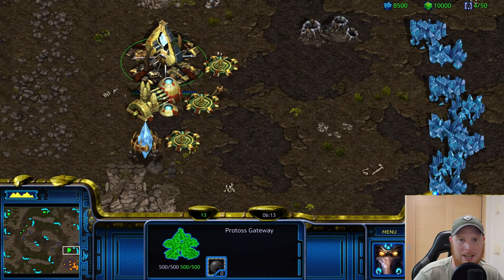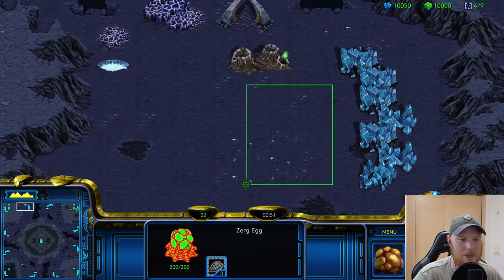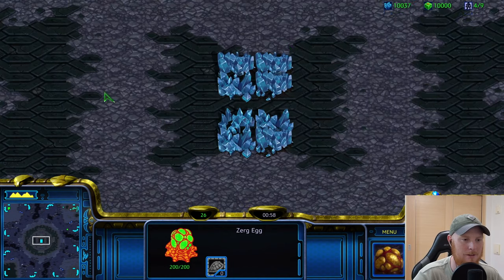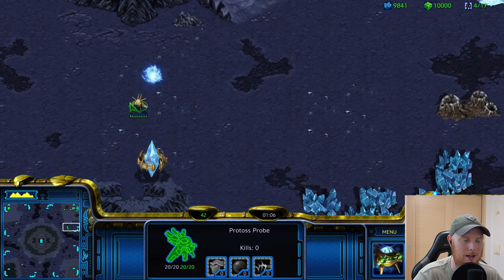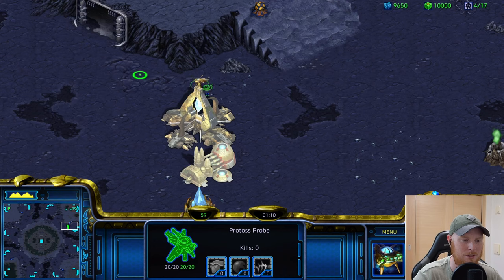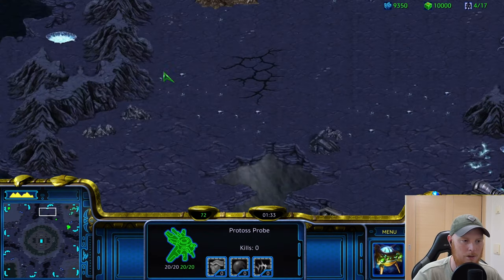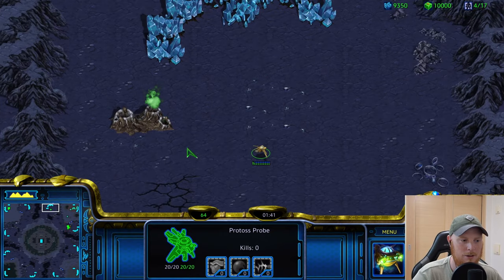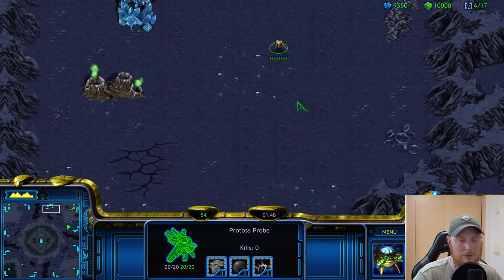Deja Vu is going to be next. Taking a look at Deja Vu, it does look very familiar. We've got eggs here on the ramp and a pretty average natural opening. This mineral patch here in the middle is ringing some bells. We've got the natural — pretty simple for the Protoss player to wall in here. Pretty standard map, although the third base is very far away with very small entrances. So whether you're Zerg, Protoss, or Terran taking these bases, you're going to have a pretty easy job defending this.